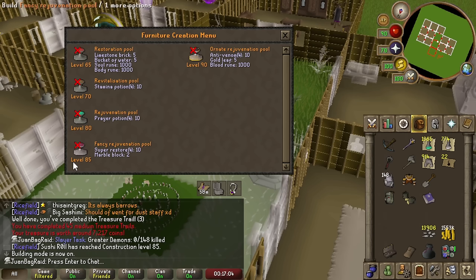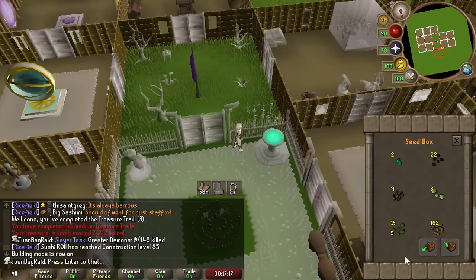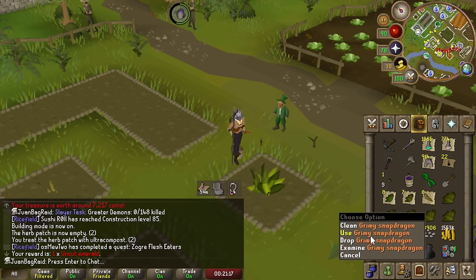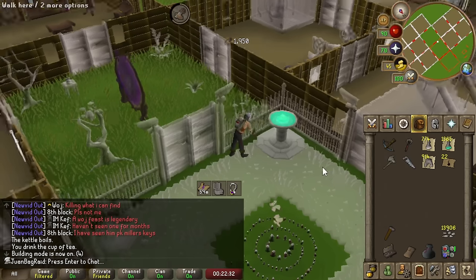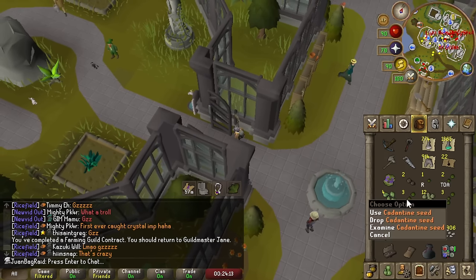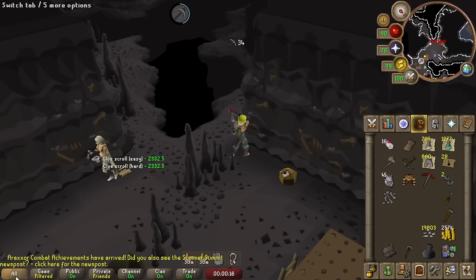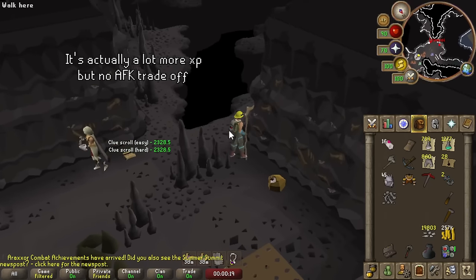I'm going to go ahead and make the fancy rejuvenation pool. I have snapdragon seeds right now so I can easily just make the potions. That's seven right there — we're good. 85 Construction — we do have that with the boost. Love it when the contract reward gives you the seed that you need. This is pretty cool — this guy is literally manipulating freaking Calcified Rock.